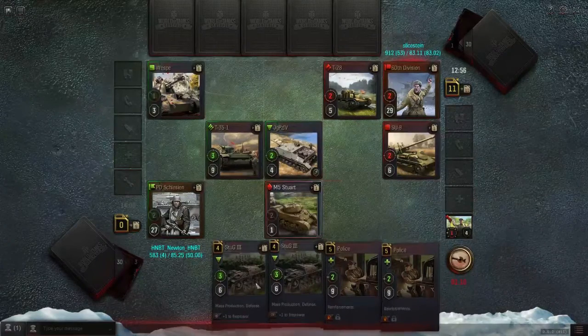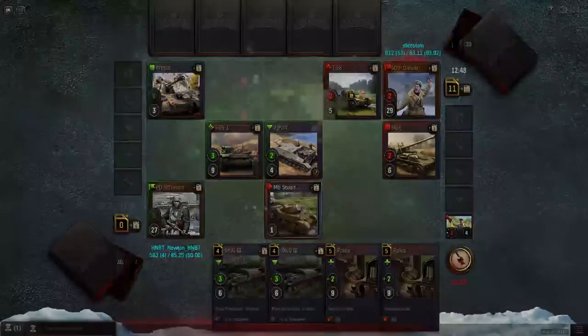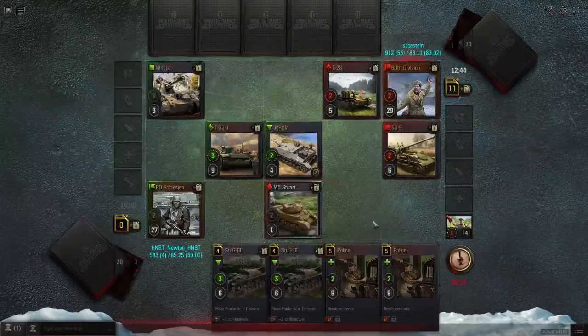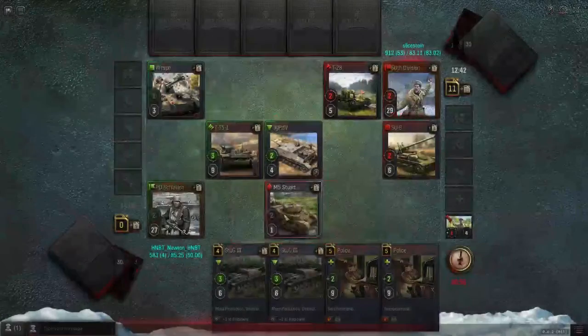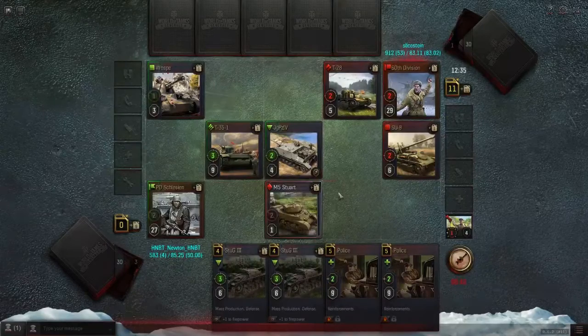We're actually down a card, which sucks. That really sucks. Confused about why he's using M5 Stuarts - probably just because they're a decent little light tank. Two-fives, not bad for a light tank. It's pretty good for a light tank, but I don't like the whole tier four part of it when not getting the camo. Camo makes them amazing.